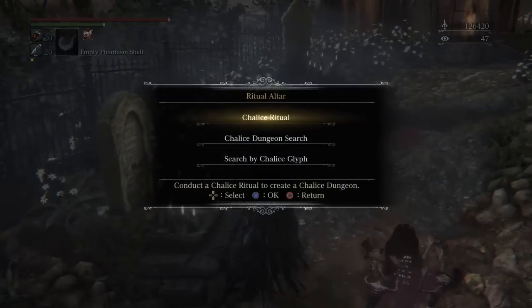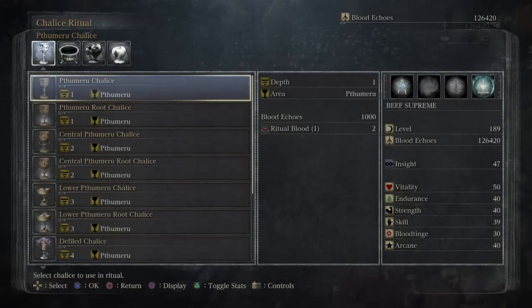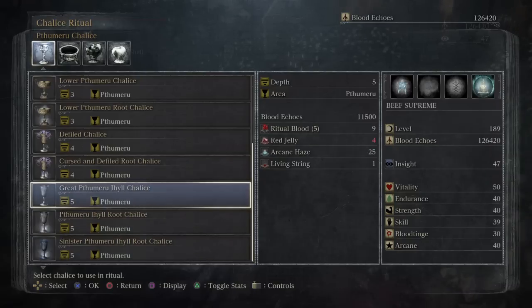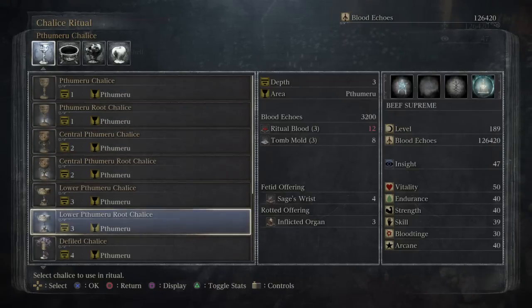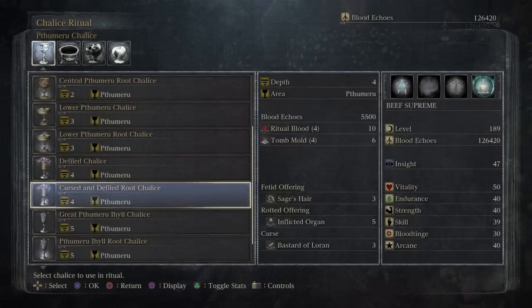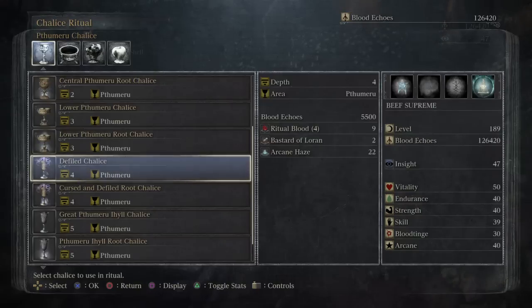In order to get to the Pthumeru Queen, you have to work your way all the way down to the Great Pthumeru Ihyll Chalice. This chalice has the last boss, which is the Pthumeru Queen. To get to this chalice is very, very difficult. These three chalices — the Lower Pthumeru, Central, and the top one — are all pretty much standard chalices, which then unlock the Defiled Chalice. This Defiled Chalice is one of the hardest encounters in the entire game. The Defiled prefix makes it so that you enter the dungeon with half health.